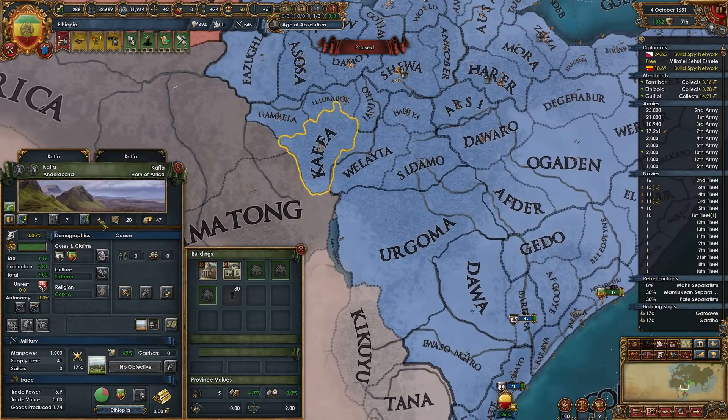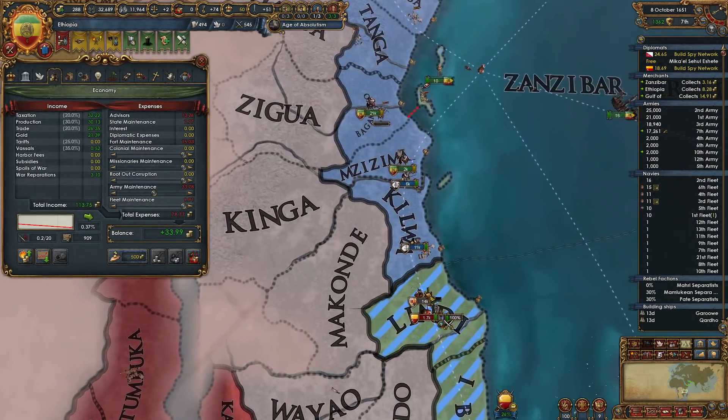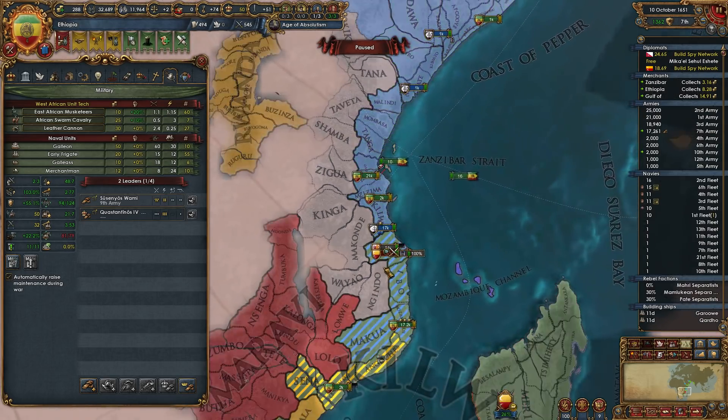Until it gets to like 8 or 10, or it's just prohibitively expensive — this is like the highest priority upgrade we can get, I think. In fact, in hindsight, I probably wouldn't have done the embraced cultures. Should have done those 200 diplo points into developing gold mines.